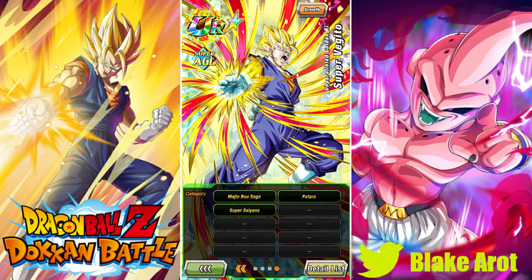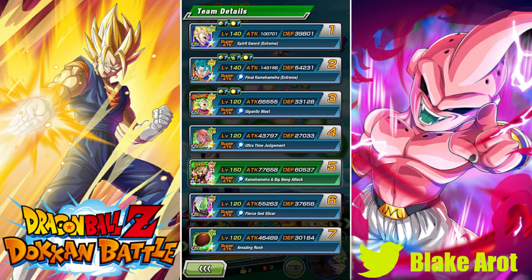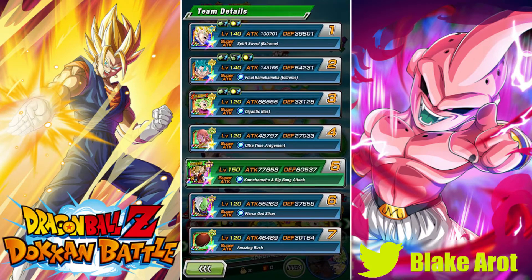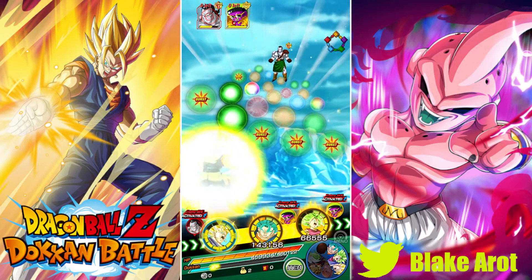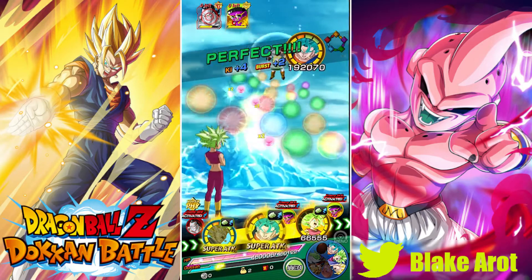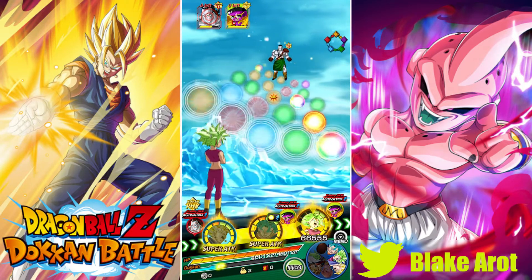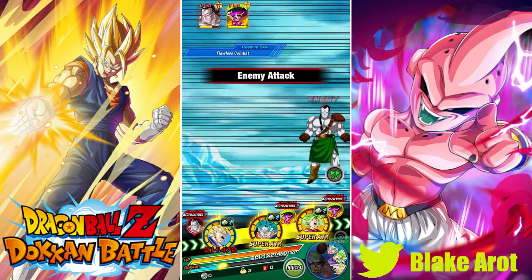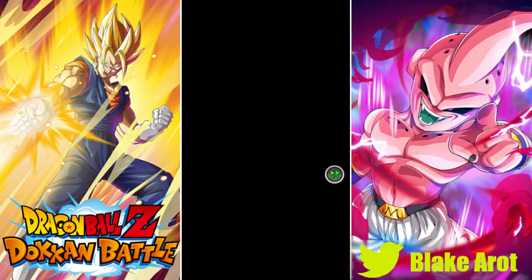He's only on three categories: Majin Buu Saga, Potara, and Super Saiyan. Physical Vegito Blue is on the Potara team, which is really the main one. I don't have the LR Super Saiyan Vegito who is the leader for Potara, so the only way I can really run this guy is with Kefla as my lead. I've gone over 3,000 stones on banners with LR Super Vegito on them and I've just never pulled him.